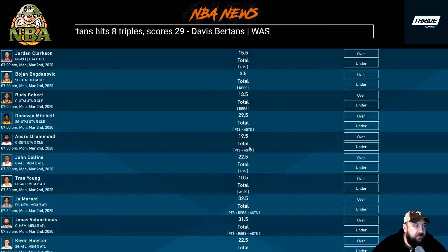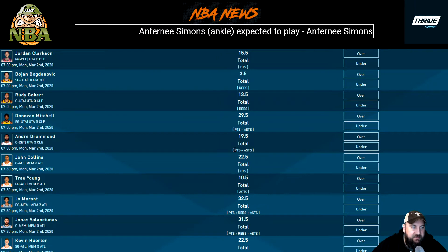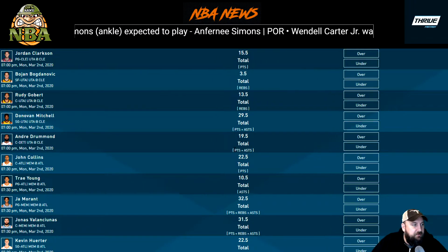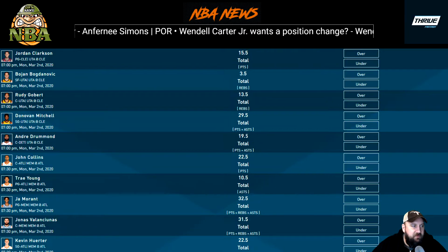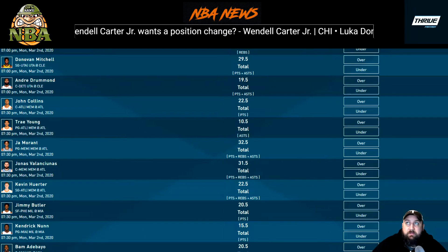Andre Drummond at 19.5 total points and assists — with Tristan Thompson out, Drummond's going to play big minutes again, maybe 35. Against Indiana he put up 27 points and 4 assists for 31, and this is sitting at 19.5. The assists aren't always going to be there — he usually gets 2, 3, or 4 — but the points are where he'll get it. Also with Gobert competing in the lane, it's a tough call. I'd lean the over but it could go either way.